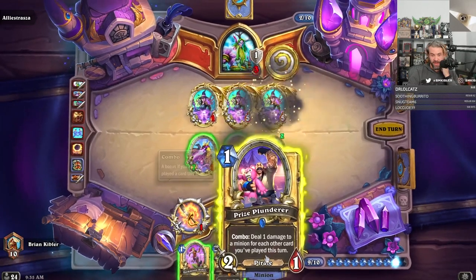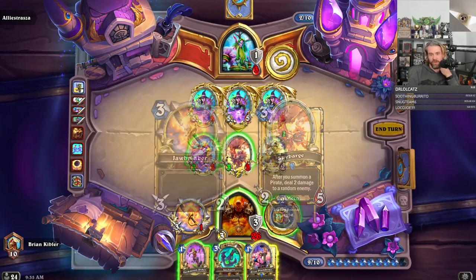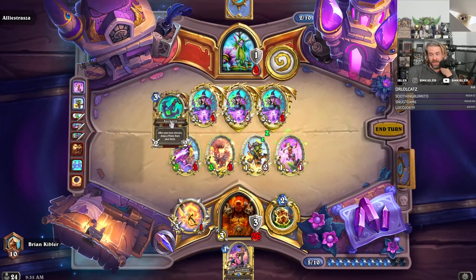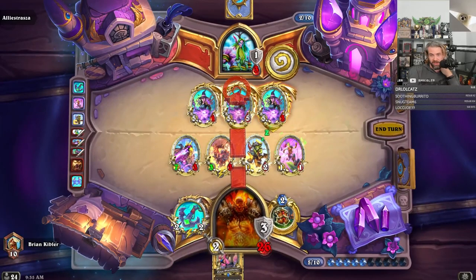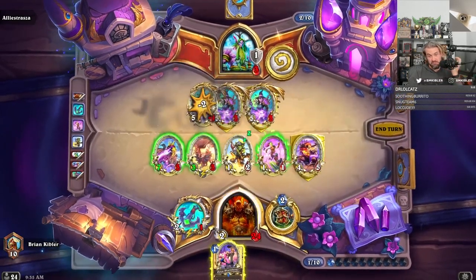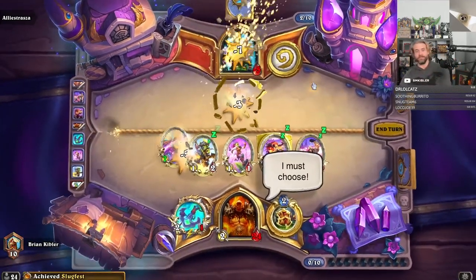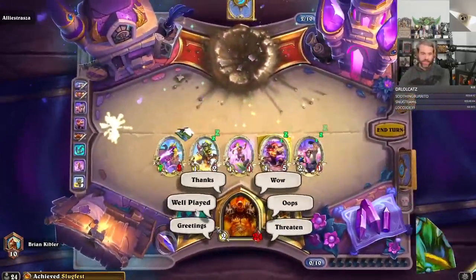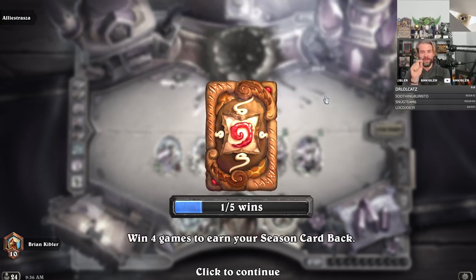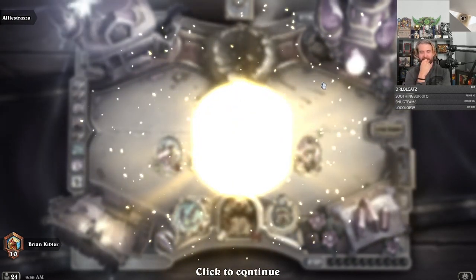Let's fire off the Sky Raider into a Prize Plunderer — deal one to a minion for each other card played this turn. So we just have lethal. We play this — three. More pirates. Boom. Achieved Slugfest, whatever that means. Our 100% Sky Barge win rate continues. Sky Barge Baton is sick — that game: coin Corsair Cash into Baton, attack twice, into a 4-7 Sky Barge. It just did a boatload of damage. That was sweet. I like this deck already.